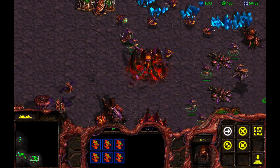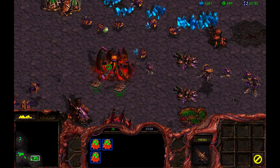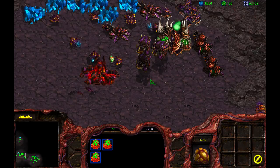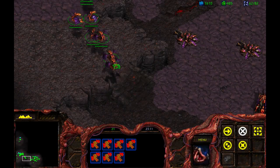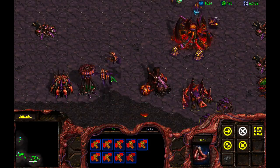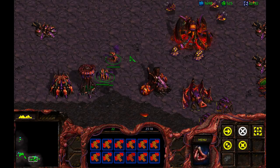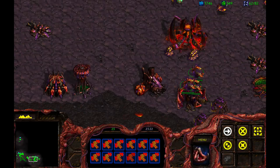There are a couple of things we need to take care of today. We're actually going to have an assault on the main base here, or on a base to the side, I should say. I want to get my team of Mutalisks together because I'm going to need them. Let's control three of them, and I need to start pumping out some units.